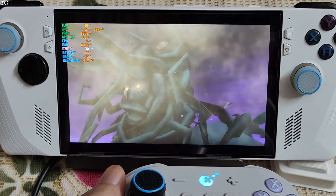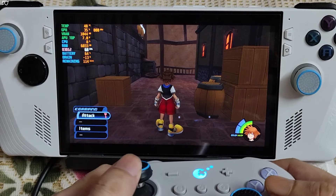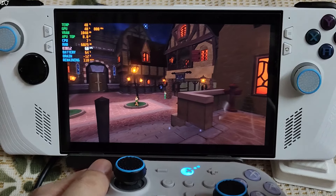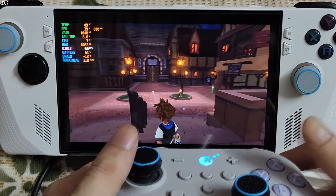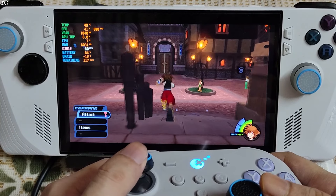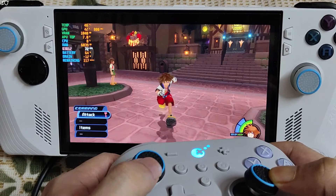Did not observe any perks or issues. Moving to the next sequence — we are in the first district. Getting around 60 FPS here with non-playable characters present. Now I'll be testing the next game.